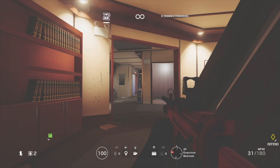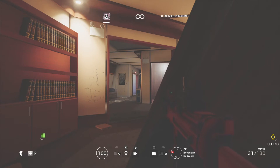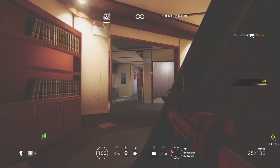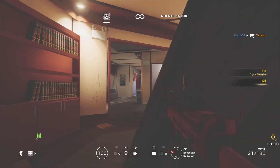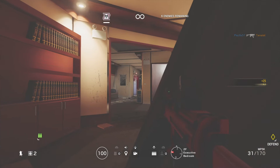The way Protect Hostage works is there are four waves. The first two waves have eight enemies each, the third wave has 10 enemies, and the fourth and final wave has 11 enemies, one of them being a suicide bomber.